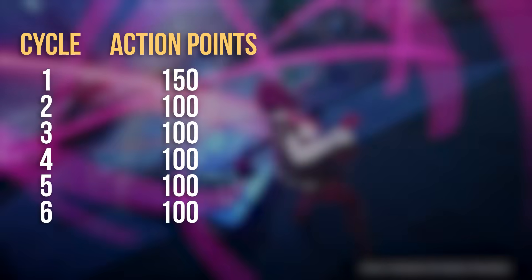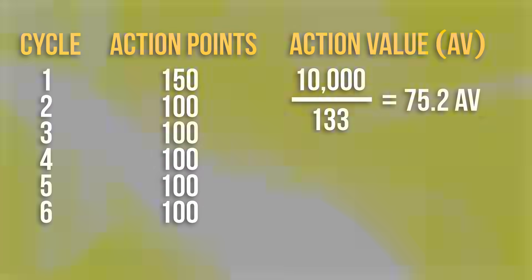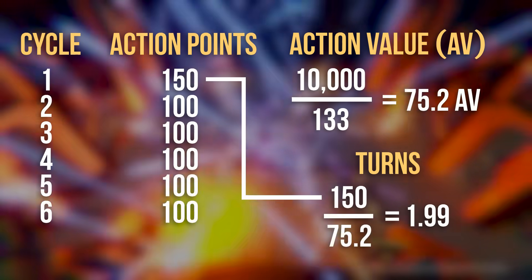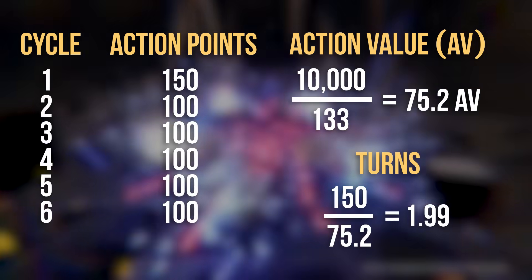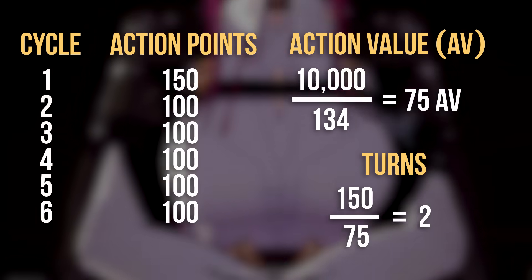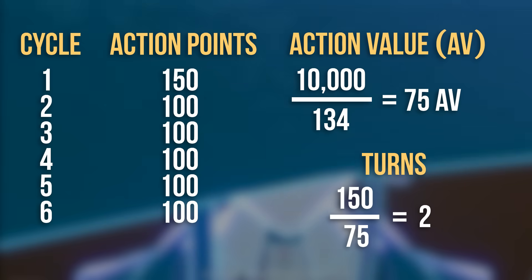In Memory of Chaos, each cycle lasts a certain amount of action points. The first cycle of each wave is 150 action points, and the cycles after are 100 action points. However many times your character's action value goes into the cycle's action points determines how many turns you have in that cycle. Let's say you have 133 speed — that gives you an action value of 75.2, which only goes into 150 once, meaning your character only gets one turn in that cycle. If you increase your speed to 134 though, your action value becomes 75, which goes into 150 twice, meaning you get 2 turns in that cycle.